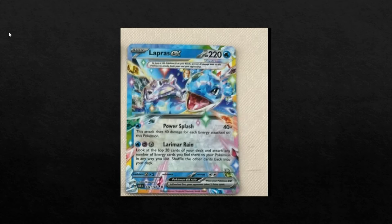And lastly, we have Lapras EX. 220 HP — kind of fragile, but pretty average for a basic EX Pokemon. It has two attacks. Power Splash does 40 damage for each energy attached to this Pokemon, which is quite cool. So if you have ways of just stacking energy — like Baxcalibur — then that's quite nice. Its second attack, Larimar Rain, costs Water, Psychic, Metal. Again, Lost Zone colors, but you're probably never playing this in Lost Zone. You get to look at the top 20 cards of your deck and attach any number of energy cards you find there to your Pokemon — so, other Lapras probably. This is very much supposed to be a Lapras deck. Unless the supporter or item is absolutely broken, I think this will probably be a Lapras meme deck — but still a very cool, fun deck at that.